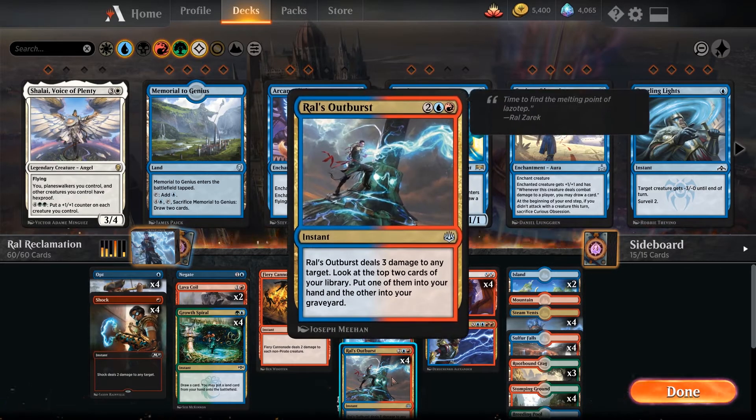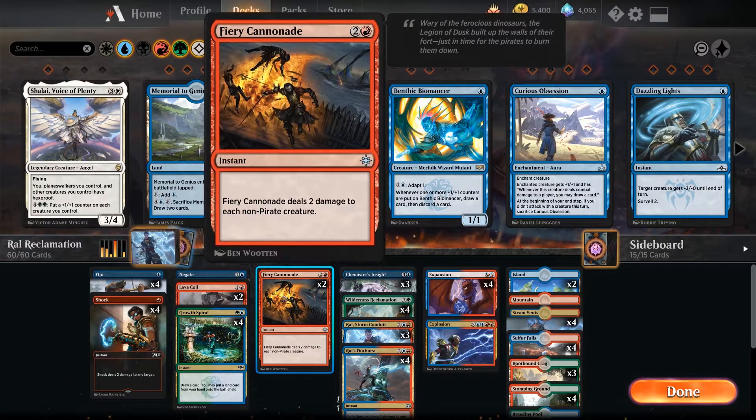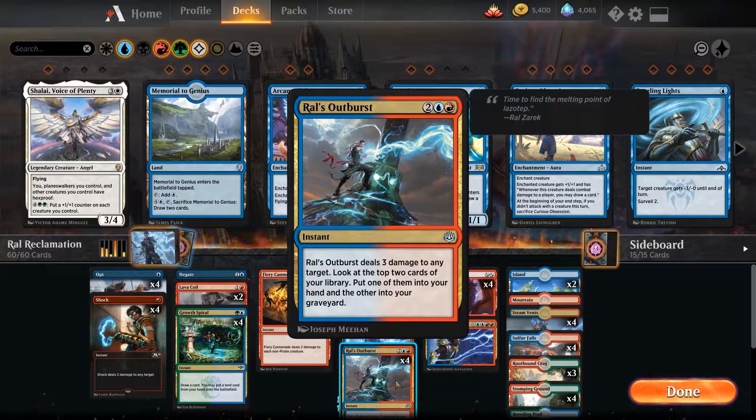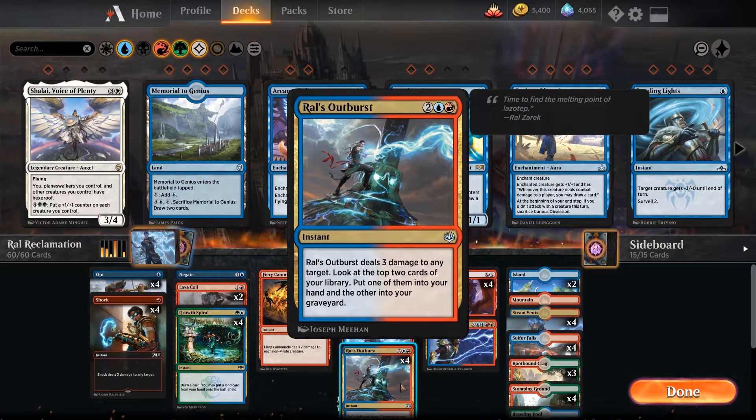This is very important because on one hand it's card selection — it lets us dig deeper into our deck to find what we need. On the other hand, it's 3 damage which helps us survive. We still have 4 Shocks, 2 Lava Coils, and 2 Fiery Cannonades. With this addition I think we hit the critical mass of removal to survive long enough to pull our win combination off. Before, the deck was a little bad against aggro since it didn't have quite enough removal to deal with all the pressure, but now I think we're in a good spot. We're still good against control, especially in the sideboard, but we'll get to that later.